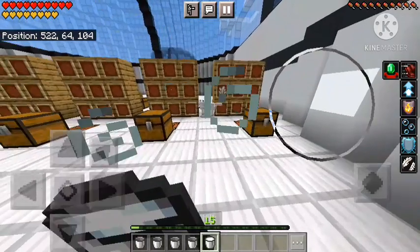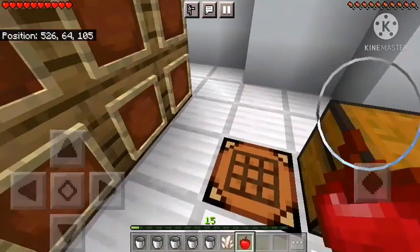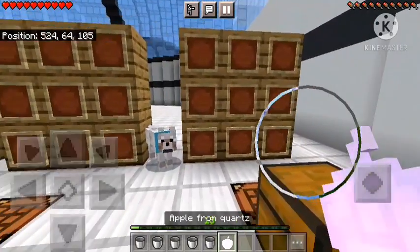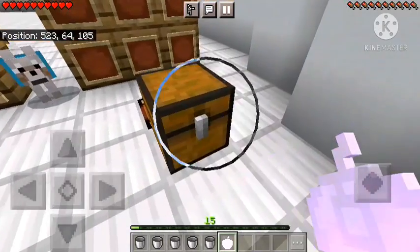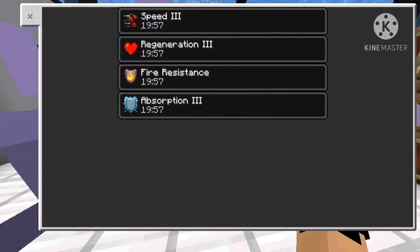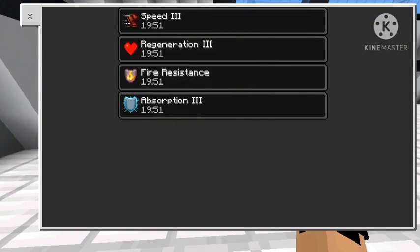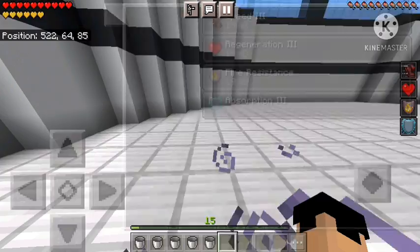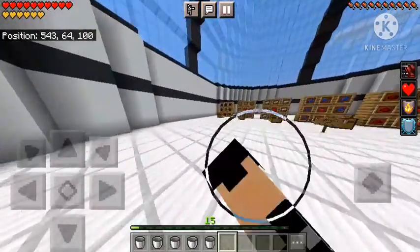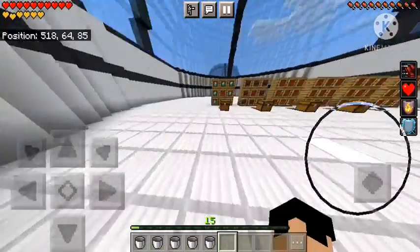The last one is the quartz apple. I'm not sure if it'll beat the Totem of Undying apple — same process, one quartz and one apple. It gives you Speed 3, Regeneration 3, Fire Resistance, and Absorption 3. This is like the second-best apple — the Totem of Undying is still the best one out there.